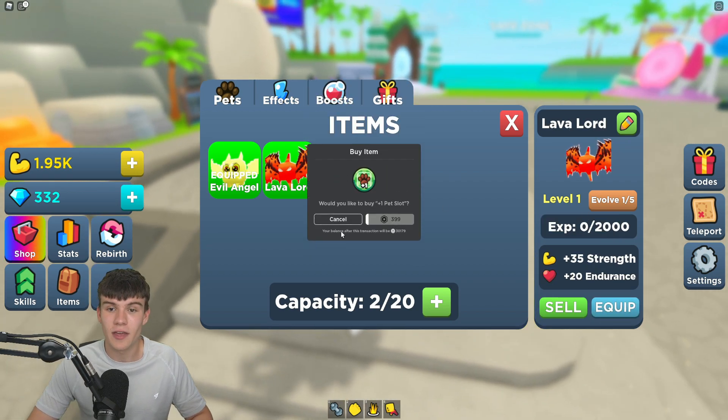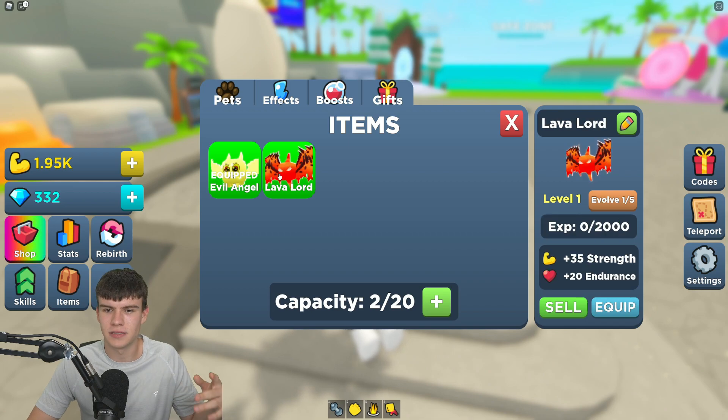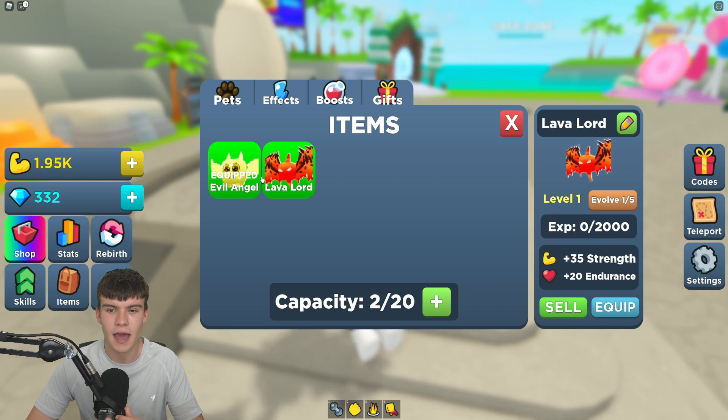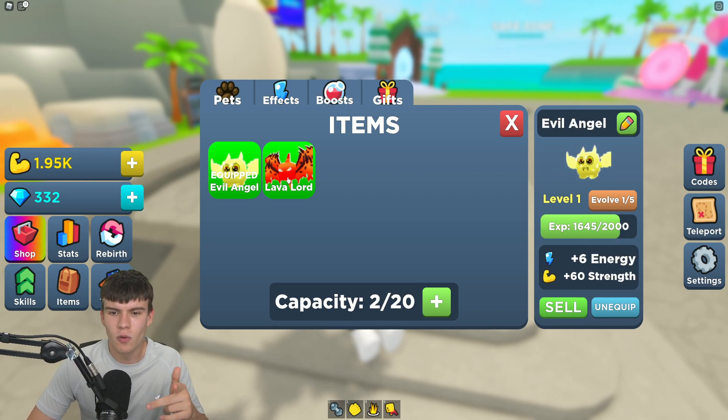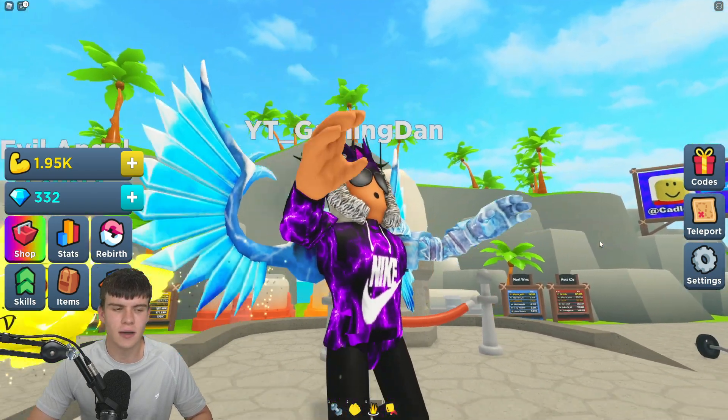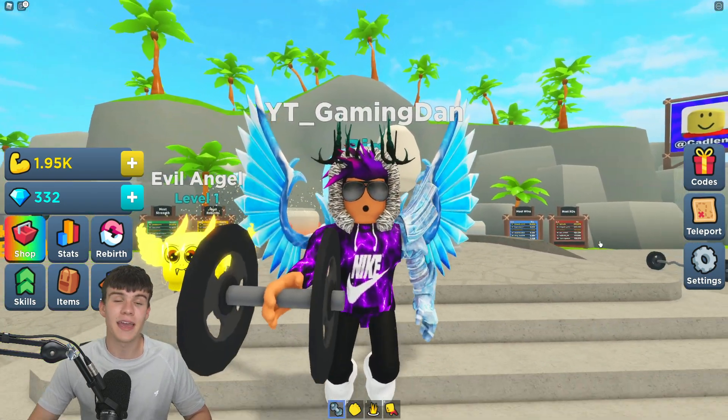The Lava Lord pet is quite a bit better than the other one, so we're definitely going to equip that. Never mind — we can only equip one pet at a time, which is a bit disappointing. I'm not sure which one's better — comment down below which one you think is better. I think I'm going to save my gems for a bit later.